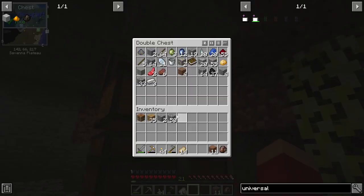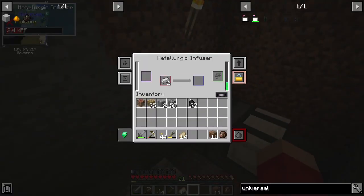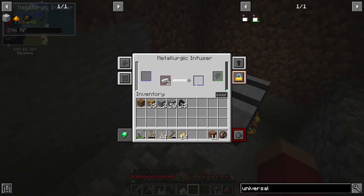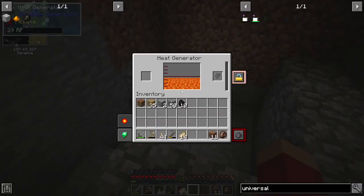And it turns into that. So that's what we want to do. We're going to take two iron and some coal. We're going to put two iron in here. And obviously as you can see, it's going to run out of power, which is fine. So we can put some more coal in here.